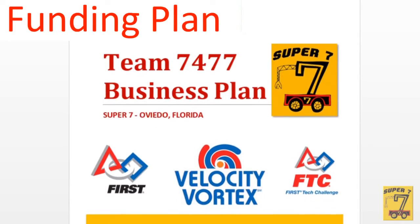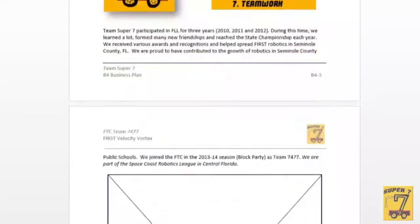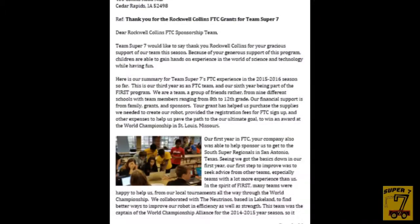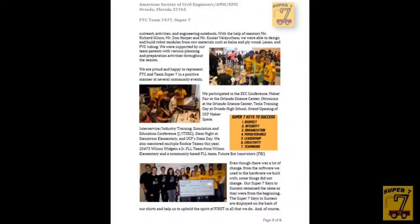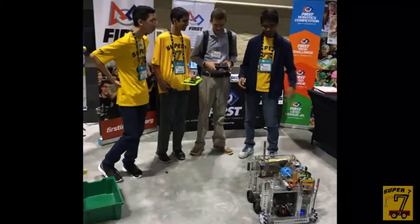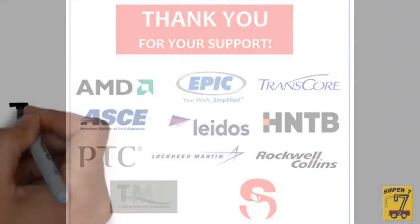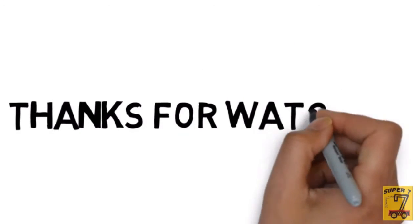Super 7 continuously modifies our documented funding plan as we log new budget data. We track our expenses and adjust our spending to ensure we stay on course. Our funding comes from grants, sponsorships, member dues, and parent contributions. Our unique fundraising method is demonstrating our robot at worldwide events to gain sponsors. We are currently on track with our fundraising goals. Thanks for watching our video!